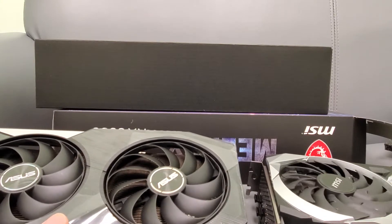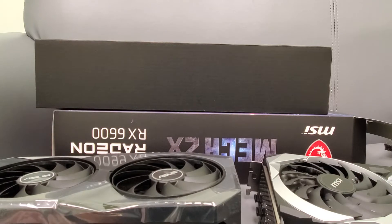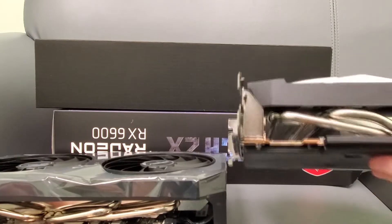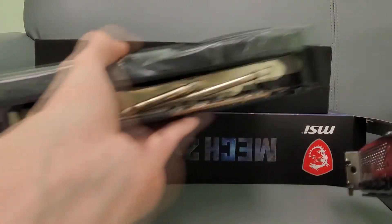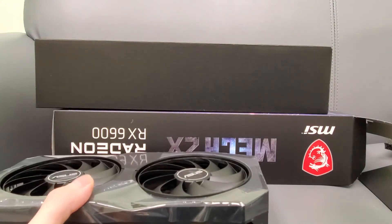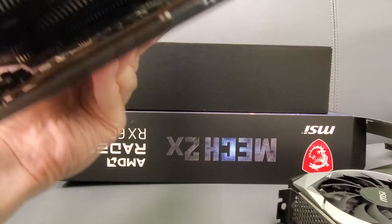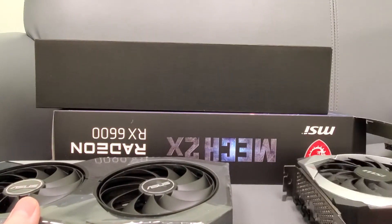Anyways, there you go — that's the physical comparison between these two cards. Pretty much the same though. You can check out the heat pipes on this one versus the many heat pipes on the Asus. This one has heat pipes too, don't get me wrong, but there are more on the Asus. These heat pipes look like they go all the way around, so it's hard to say.